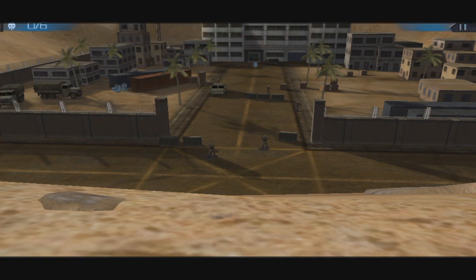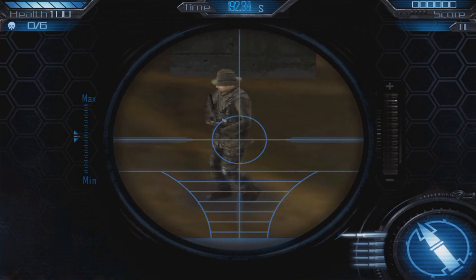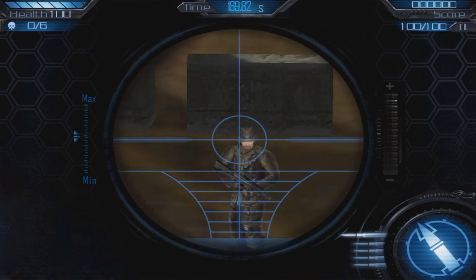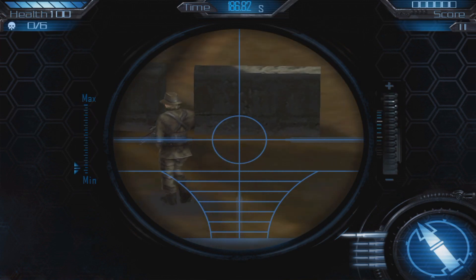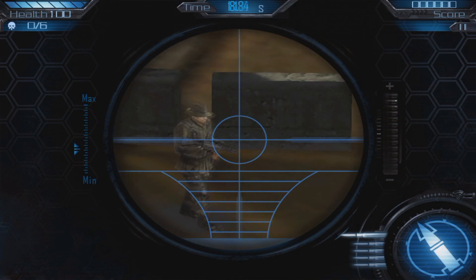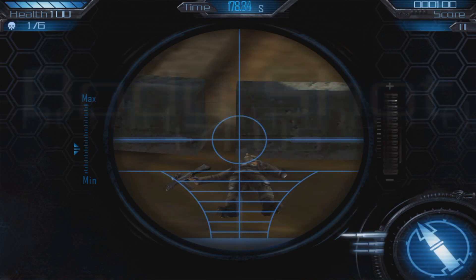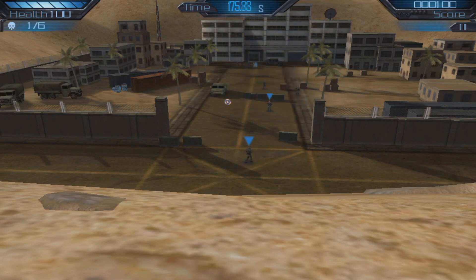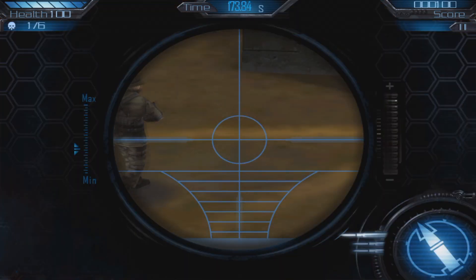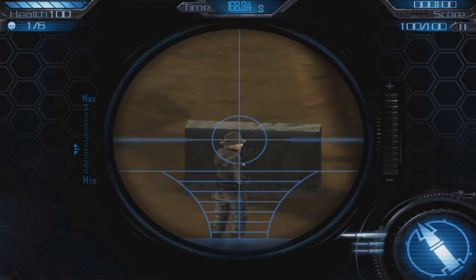Right here we have some sort of a compound and we have to take out these enemies in a hurry. What you want to do is click right where the enemy is to move your bullseye around, and you can zoom in and out using the plus and minus on the right. Let's see if we can get a headshot on this guy — there we go! To exit scope mode, simply tap anywhere on the screen, then tap on enemies when you see them. Headshots are where the money is.